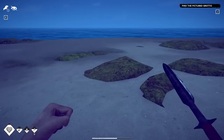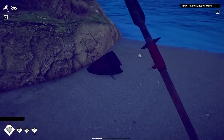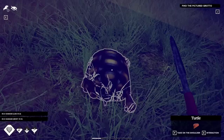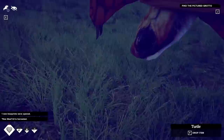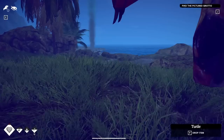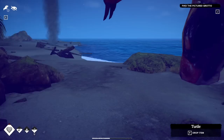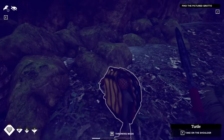Next task: find the pictured grotto. The pictured grotto is that little thing right here on the map — I'm over here and just need to take the beach around to get to it. But I'm going to use the cutter on a couple things before we go. Let me find that turtle. There he is! Now if I didn't have the cutter I couldn't harvest the meat. Also you can pick a turtle up and put it on your shoulder and take it back to camp — you could do something with the shell.